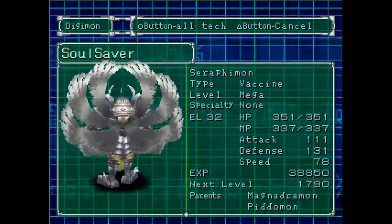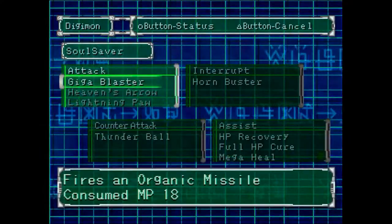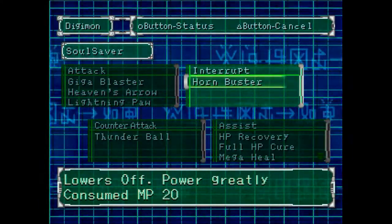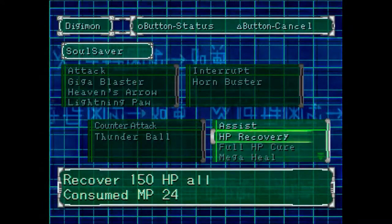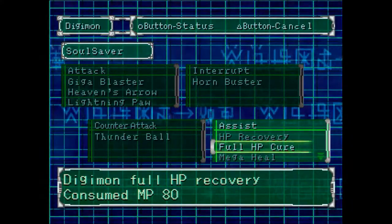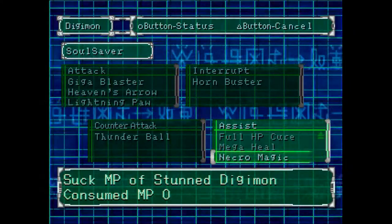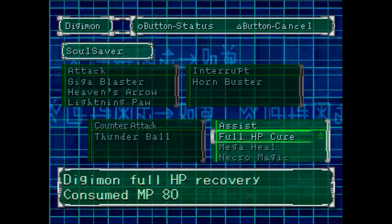And then after that, we've got this guy who also learns healing, so he's my main healer. As you can see: Giga Blaster, Heaven's Arrows, Lightning Paw - nothing special attack-wise. He does an okay amount of damage. He has a counter - never use that. I actually never use his Interrupt either. The main thing I kept on him was HP Recovery - Recover 150 HP to all, so everybody gets 150. And Digimon full HP Recovery - Recover your Digimon's HP. And on top of that, thanks to a long line of having that Myotismon way back, I know Necromagic, so whenever I run out of MP, if there's a knocked-out Digimon, I can just take MP from them and continue healing. That's the main point.